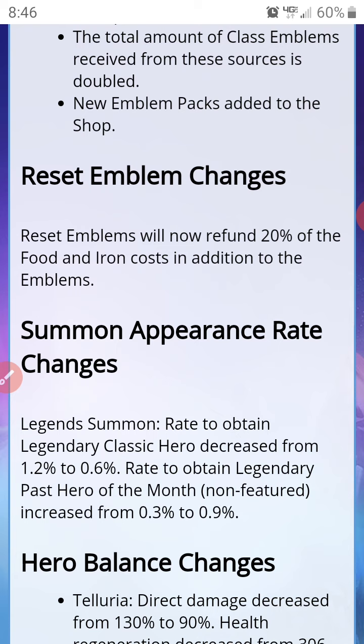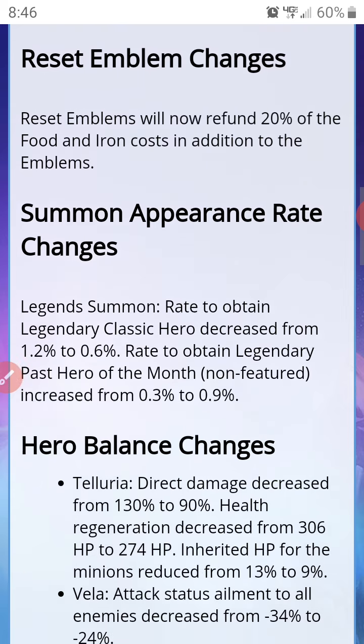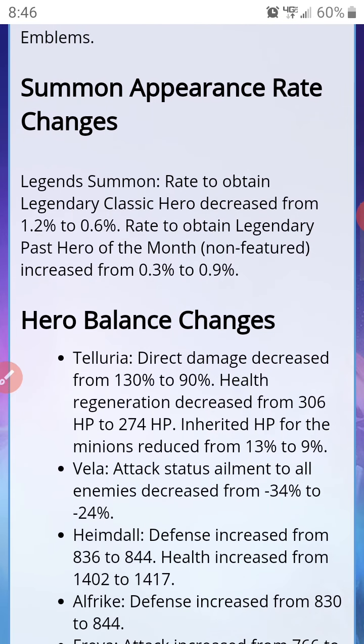They don't say exactly how the food and iron refund will be delivered, but I guess you'll get it in bundles because if your food and iron are full, who has storage for all of that? The next change is in summon appearance rates — the legendary classic hero rate is decreased, which is good because that means the odds of getting the legendary hero of the month increase. I'll go ahead and do that calculation in a video when it's time.